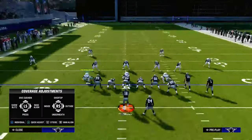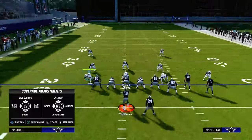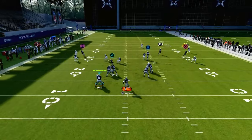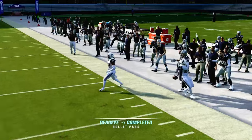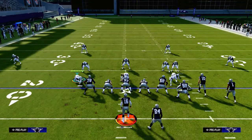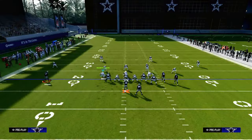Now I'm going to show the same exact principle, but out of a cover three using hard flats as well. Most people are going to be using hard flats, and you'll see that corner route gets wide open. So what are they left to do to stop this play? They can't really run cover four, they can't really run cover three, so what they're going to naturally do is run some type of base align cover two.